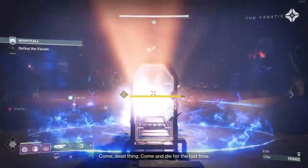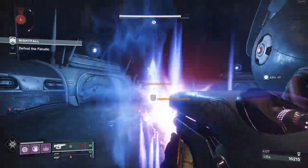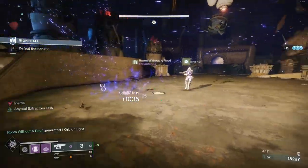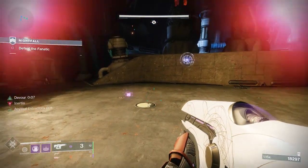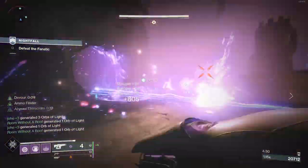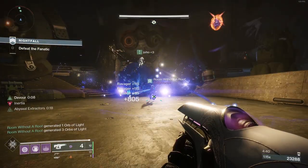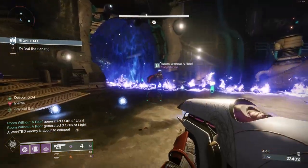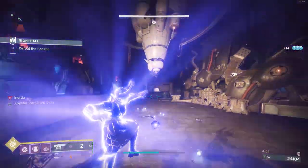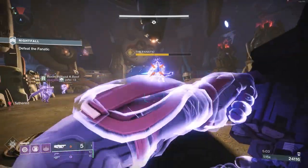Spam the boss with heavy until he is immune, then work on killing the adds. Once all adds are killed and he's hidden in his cubby hole, have your Hunter tether. Also have your Sentinel use his melee, grenade, or super to attach void detonators to enemies and spam kill them all. Use nova bomb to get the boss to another immune phase — use whatever heavy-hitting option you have to push him into immune phases as fast as possible. My teammate was shooting Anarchy at his feet before we teleported so his shield would break extremely fast.